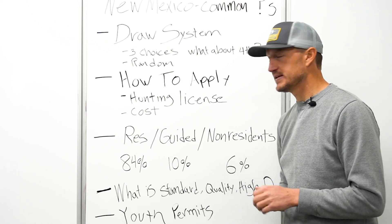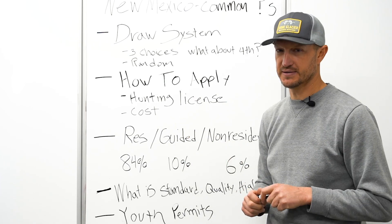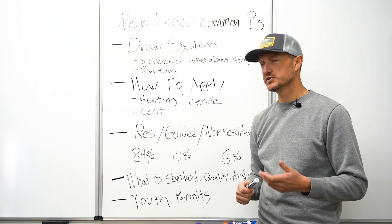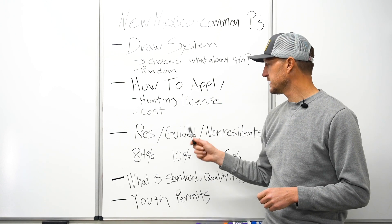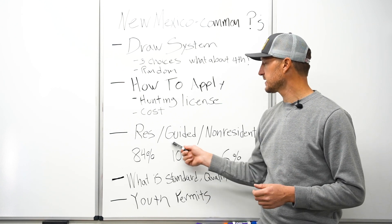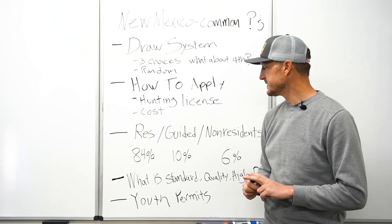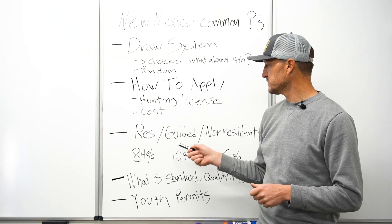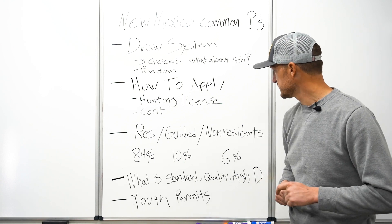The next thing to talk about is the pools of permits available. You have the resident pool, the guided pool, and the non-resident pool. There's a breakdown by percentage of permits for each hunt allocated to different groups — 84% to residents, 10% to the guided pool. The guided pool is available to both residents and non-residents. You do have to have an agreement with a guide who guides you for a minimum of two days on your hunt. The guided odds of drawing a permit are actually quite a bit better than the regular non-resident pool.